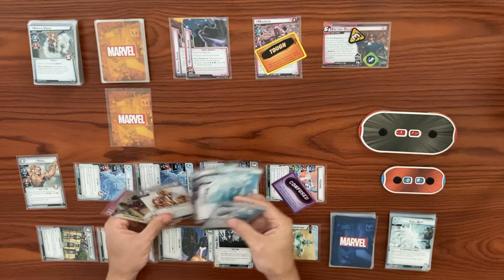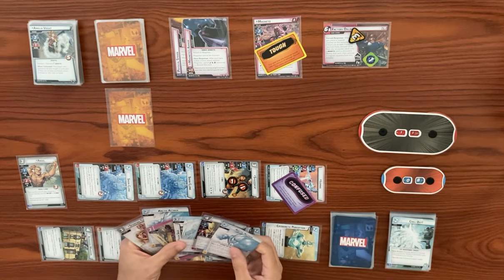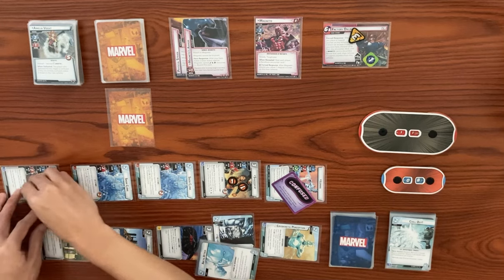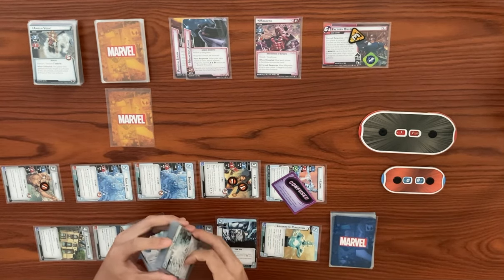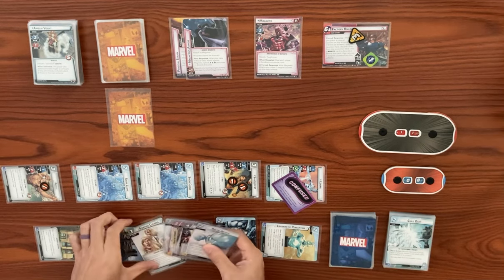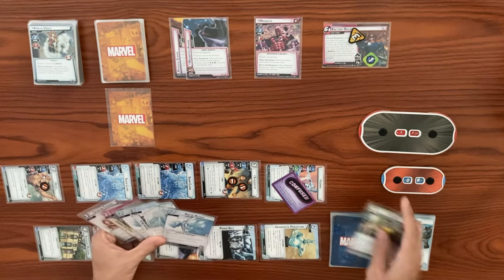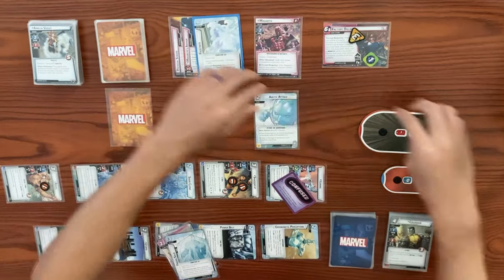We want to play frozen solid and sticktiveness. Let's exhaust power belt to generate a wild resource for an ice card. Actually — do we want to just arctic attack Magneto here? We have allies to block. Let's have Angel swing for two to knock off Magneto's tough status card — he'll take a consequential damage. We want the frozen solid for whenever we flip to alter ego to prevent scheming. Let's exhaust power belt for a wild resource and play arctic attack — hero action attack, choose one to do four damage and attach frostbite. Four damage brings from 11 down to seven. Then three resources to play frozen solid — attach to enemy. Next time they activate, we discard frozen solid instead and give him a frostbite. That's going to end our turn.